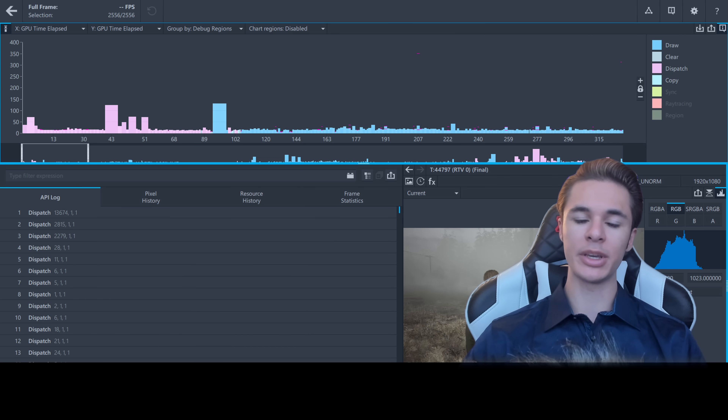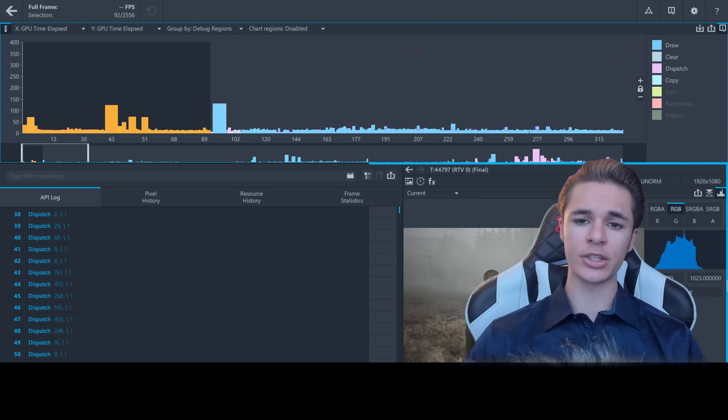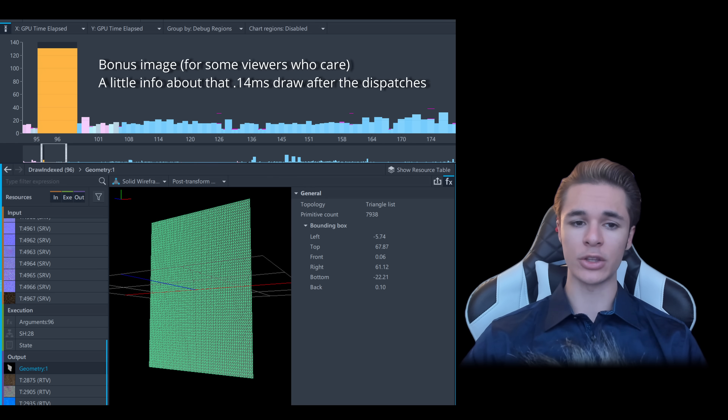As in our UE4 analysis, the pipeline begins with dispatches. In Jedi Survivor, we saw over 400 dispatches at the start of the frame. In Silent Hill 2, we only see about 95 dispatches — that's over 75% fewer than the last frame we analyzed.